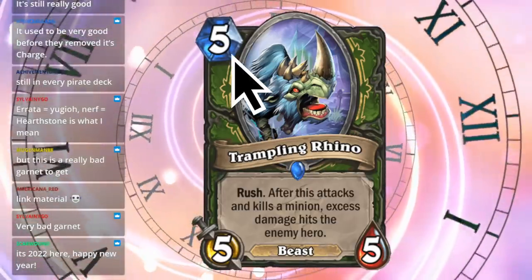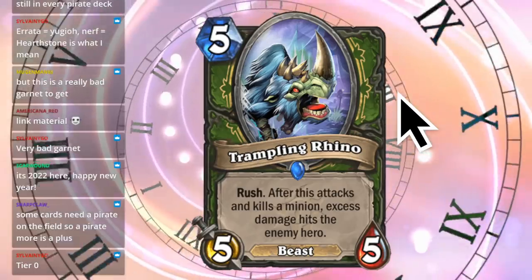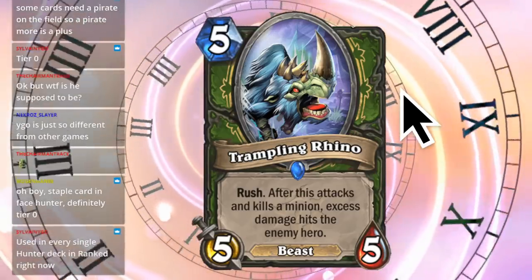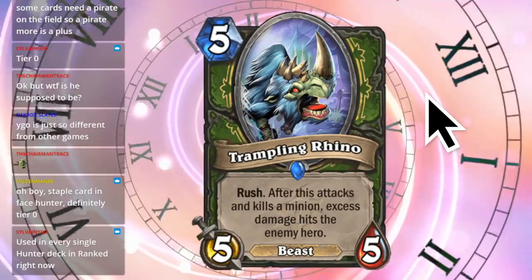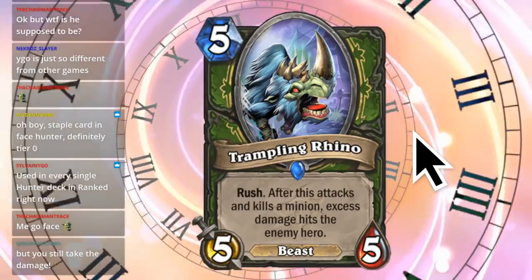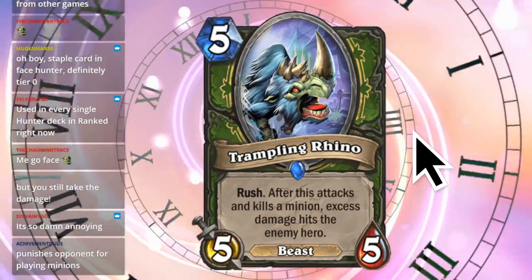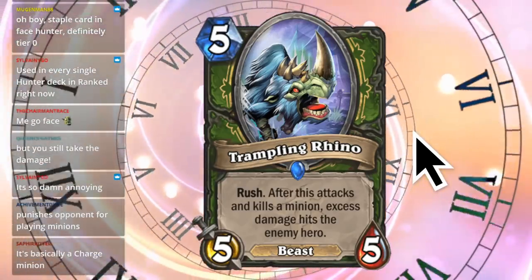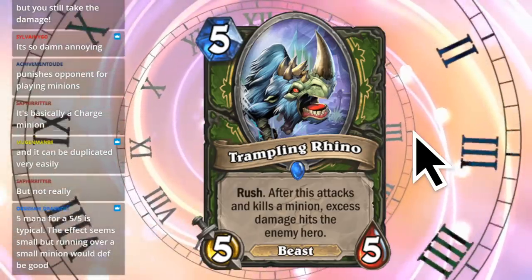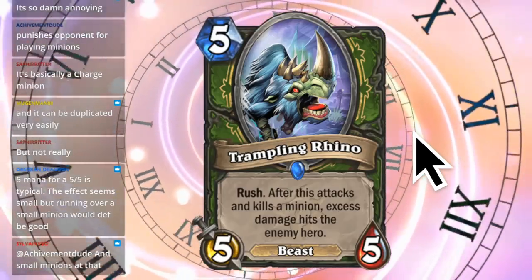Next, we have Trampoline Rhino. Five mana, 5/5. Rush - after this attacks and kills a minion, excess damage hits the enemy hero. This seems like too much mana for such a mediocre effect - I'll say this is a mediocre card. Chat says: staple card in Face Hunter, definitely tier zero, used in every single Hunter deck in ranked right now. Oh yeah, I guess it's a Rush card that actually deals damage to your opponent - it's basically a charge minion. I guess I didn't really think of the implications that it's basically a charge minion if you attack into something small.